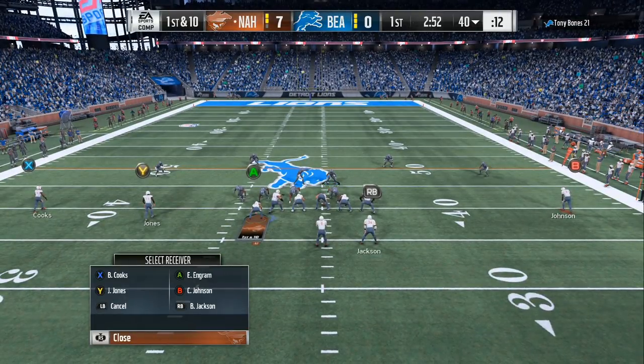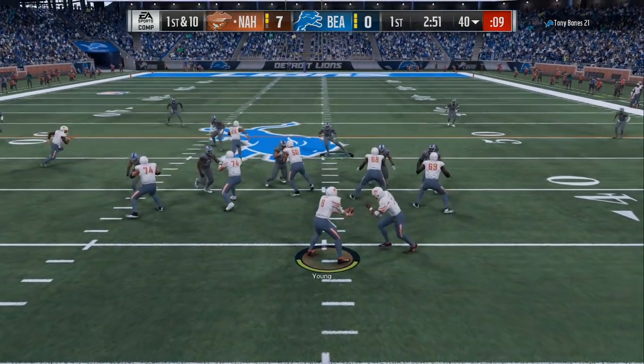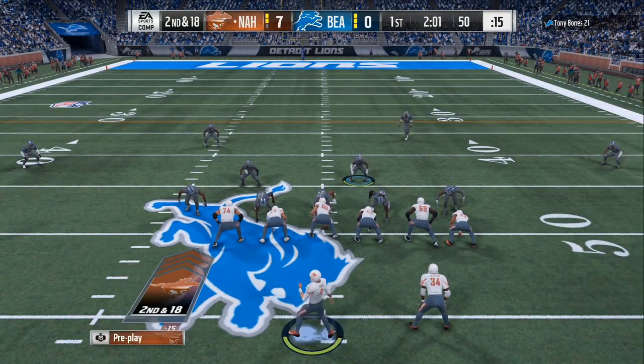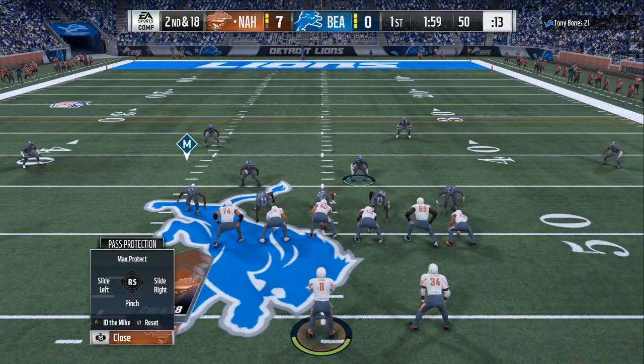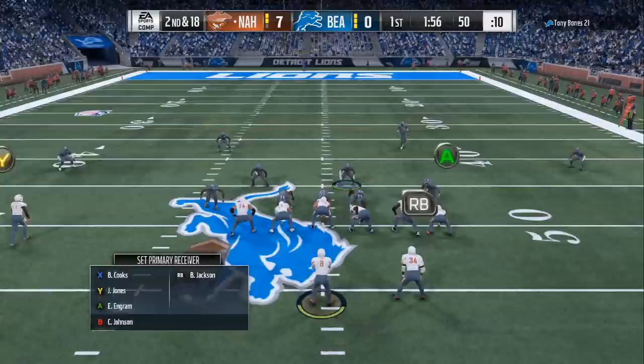But this is us on offense right here. Now, looking at his safeties — you always want to watch the safeties. Don't worry about his linebackers or his movement; you want to watch the safeties. Right here we're looking at the safeties again. The safeties are about five to six yards away from each other. Look at the safeties — they're not real compressed and close.